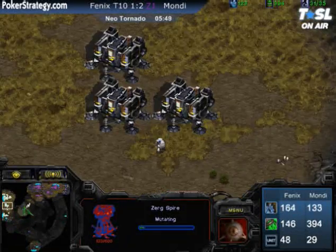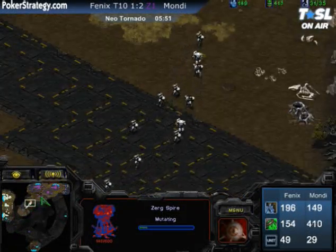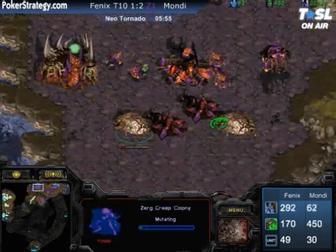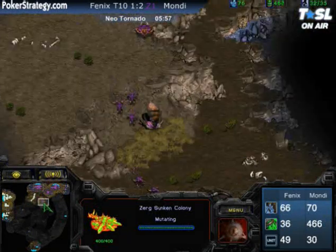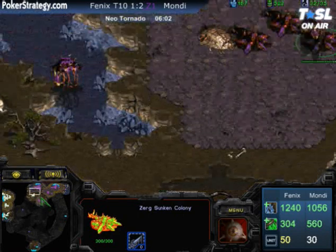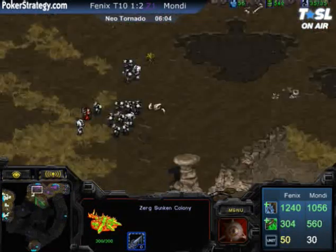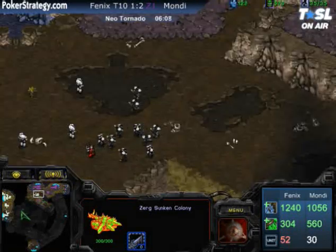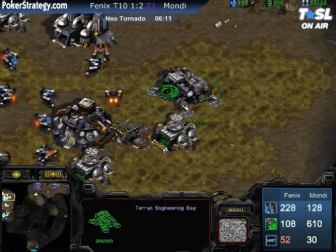I love these sorts of aggressive openings. Phoenix is using that high ground position just to run right up there. He's going to have to be super careful about counterattacks coming from the south side — a very dangerous spot. Look at Mondragon having to build four sunken colonies total. There are Zerglings up on that high ground potentially getting ready to deal with a big bust-in, running in from behind and picking off some marines.